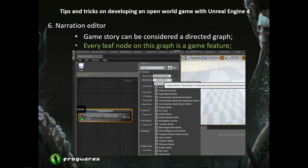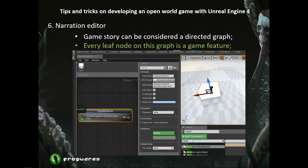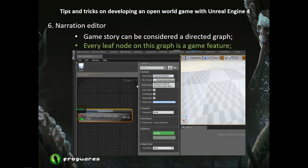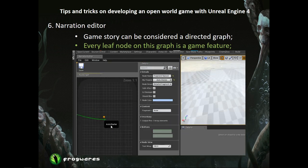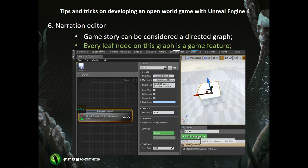We called this feature node a leaf node, and it contains exactly one story feature each. On screen you can see the process of adding a new feature to the scene and attaching it to the narration graph. Most story features have an assigned actor somewhere in the game world — examples are a dialogue topic with a connected NPC to speak with, or an investigation clue object which the player can find, click on, and discover some kind of lead. For the narration editor, every game story feature with a world representation is derived from the narration component class, which knows how to communicate with the narration graph and can activate and deactivate its feature exactly when needed. Some features have no world representation — for example, cutscene video playing, changing the weather, or time of day — and those are activated directly by the graph.